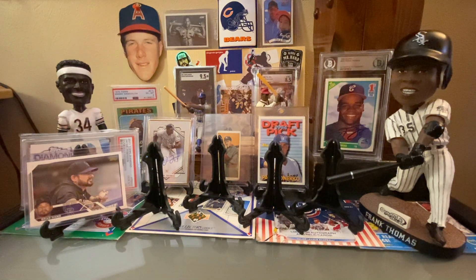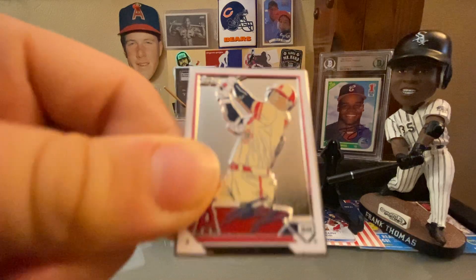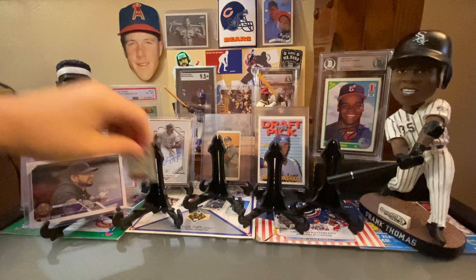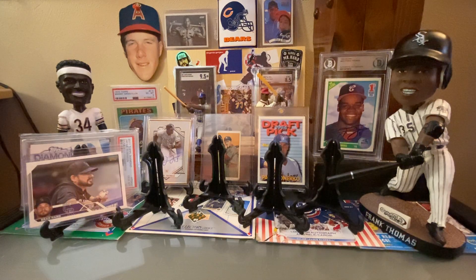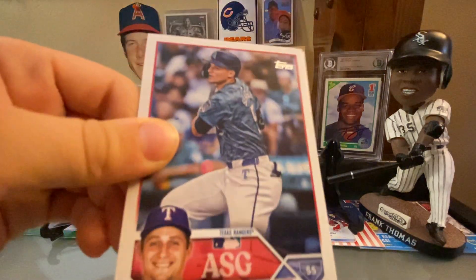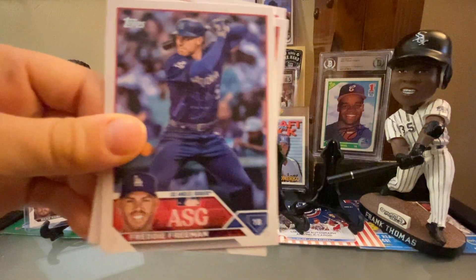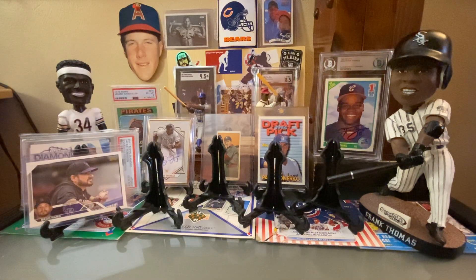A Shohei pin — each Super Box comes with a pin. You got a Super Box last year and got a Taku, right? So this was cool that you were able to finally get an Otani. Three All-Star cards: Corey Seeger, Freddie Freeman, and Dansby Swanson.